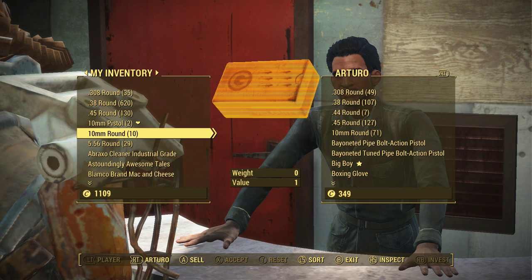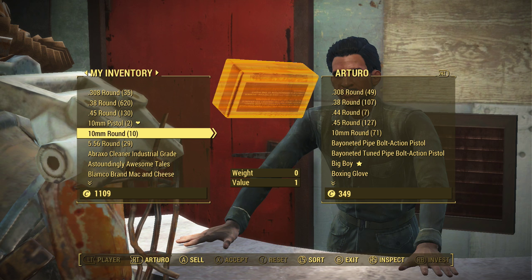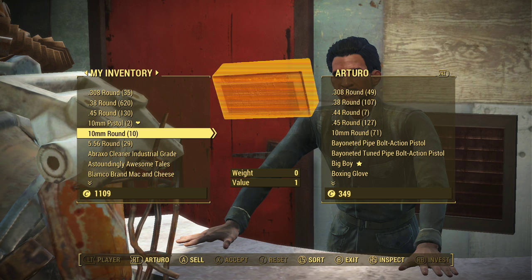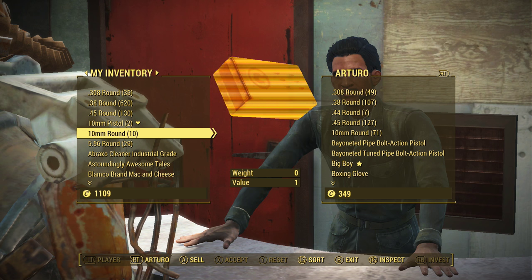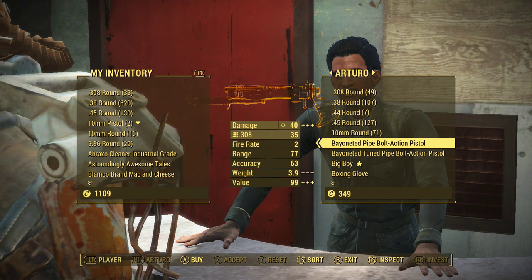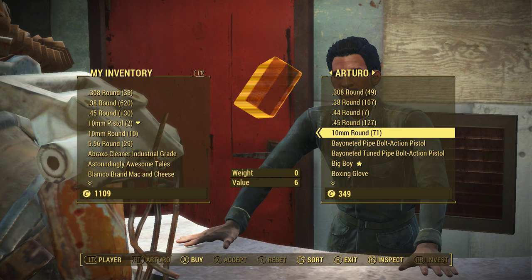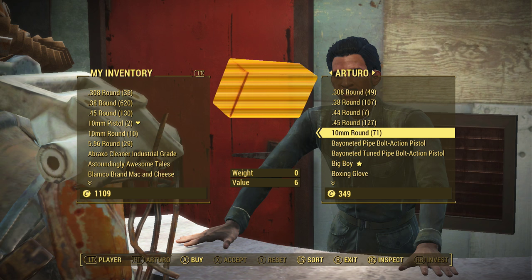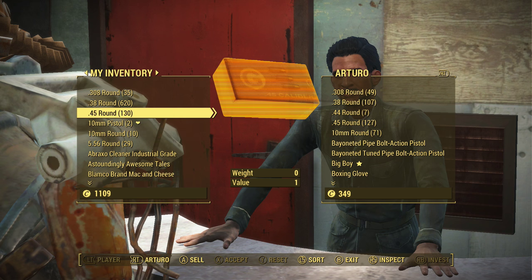You're going to want to choose the ammo that you have the least amount of, or that you care the least amount about. Because whatever ammo type you use, you're going to lose it all by the end of the glitch, and the only way to get it back from the vendor is if you legitimately buy it. I'm going to go ahead and use 10mm rounds because he also has them, and I only have 10 of them — that's the least amount I have for any of the rounds here.